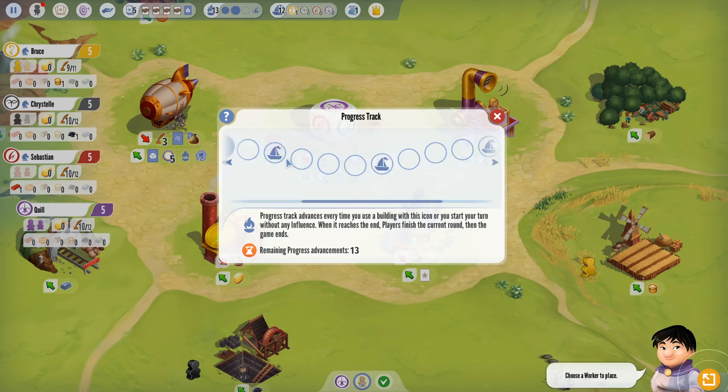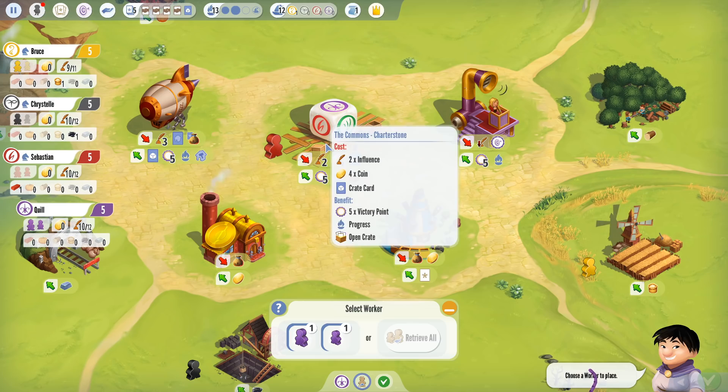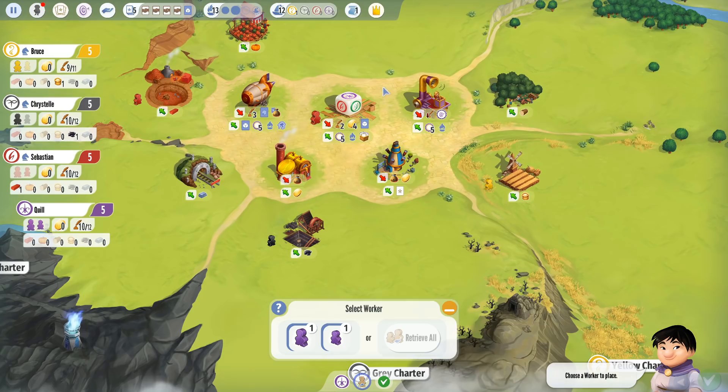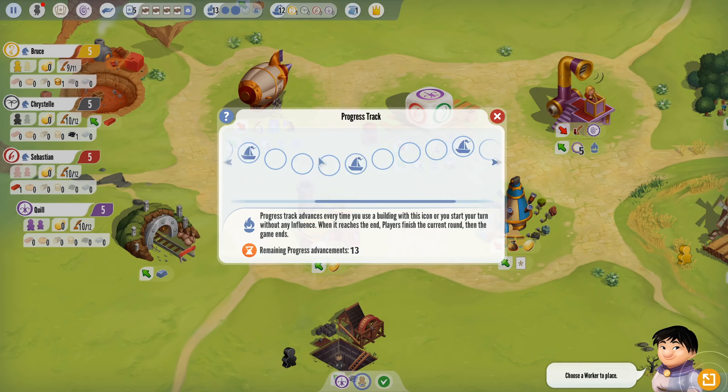The progress track — this flaming bowl — is here. When it reaches the end, that is the end of the game. We started with four players, so we started at 17 spots. With more players you start further back for a longer game. The first few advanced very quickly because all four of us started the game with the means to open a box, advancing the progress track. Then people will accumulate resources to build a building, hitting it again, but then it'll sort of stall out.